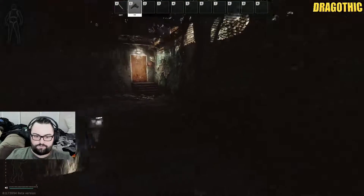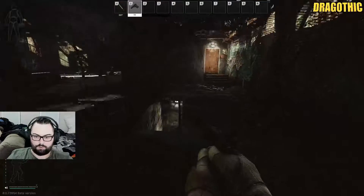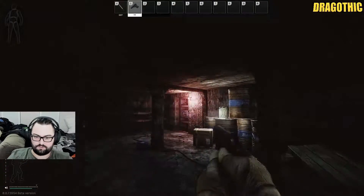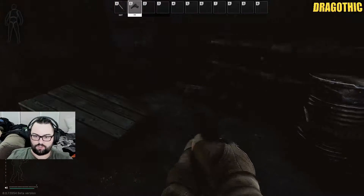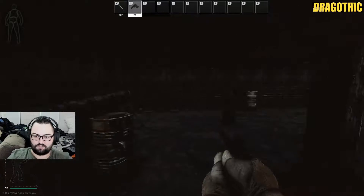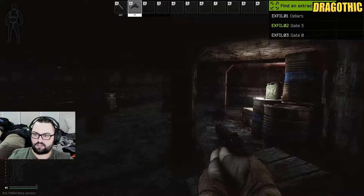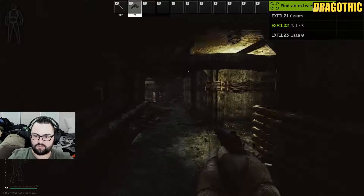Now this one here — from this scav walkway, you're just going to come downstairs, and there's a red blinking light downstairs in this corner here. This corner here is a scav-only exit, which will be available to you as a scav. Pressing zero double-tap will bring up the extraction menu and show you which ones are available to you — if it's on your list, it'll be open to you.